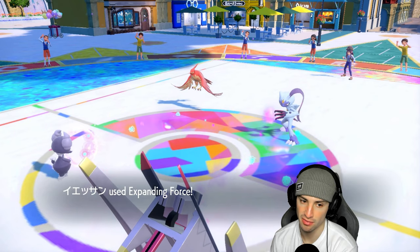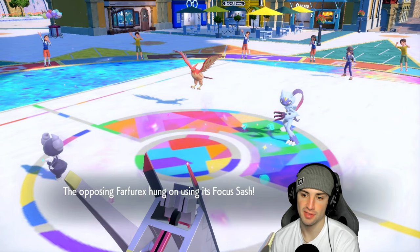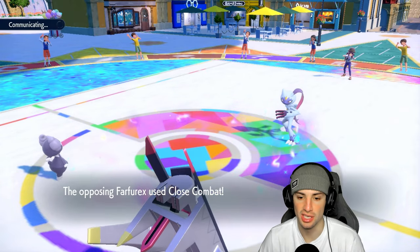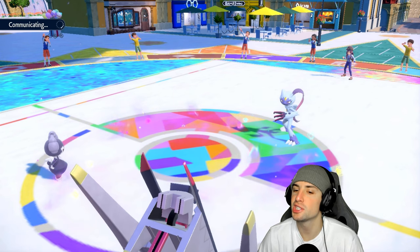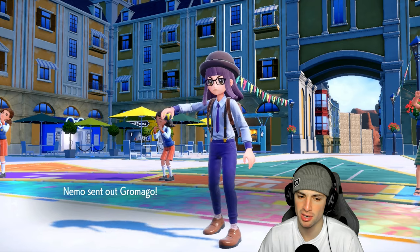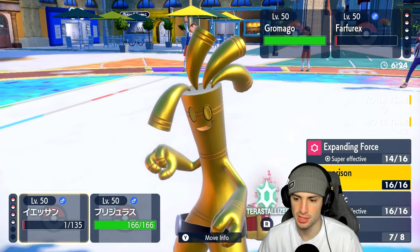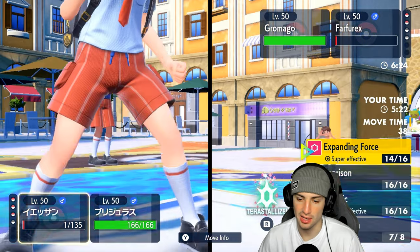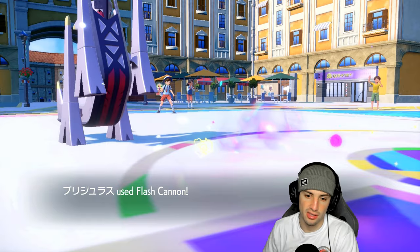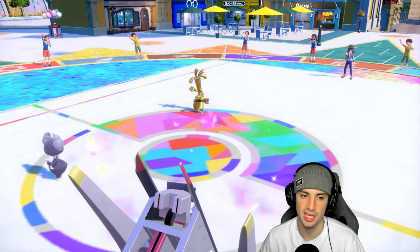I could have doubled down on Sneasler but it was precautionary - I wanted to read the speeds. The Protect worked perfectly, blocking the attack. We've got a couple turns left in Trick Room. Indeedee is faster than Sneasler but might not be faster than their last Pokemon depending on who it is - and it's going to be Goldenglow. In Trick Room I'm still going to try to drop an Expanding Force. Going Expanding Force and doubling down into the Sneasler slot with Flash Cannon. Flash Cannon takes out Sneasler - night night.